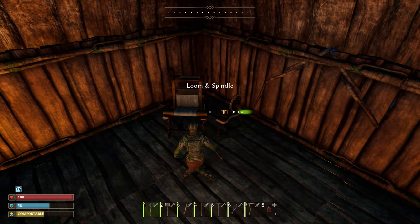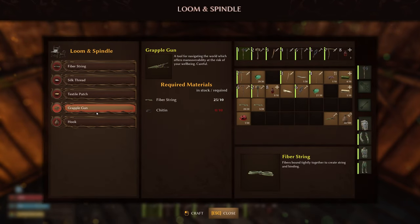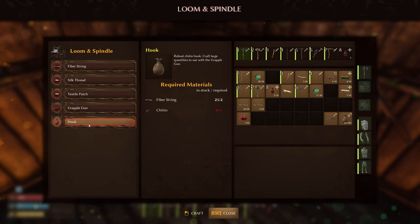It's on the lumen spindle where you craft your grappling hook and grappling gun. To craft the grappling gun itself you need 10 fiber string and 10 chitin. You can create fiber string on the lumen spindle just via fiber. To create the hook it is fiber string and chitin — one chitin will create you 10 hooks, so it's not one for one.